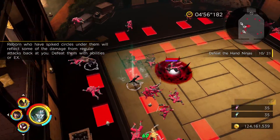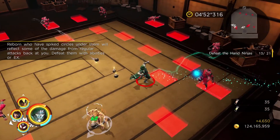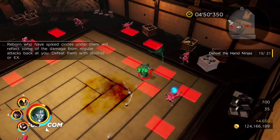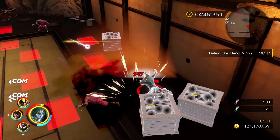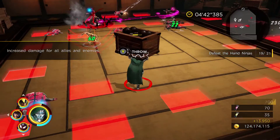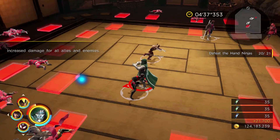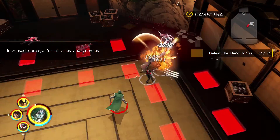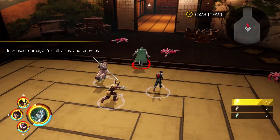There's also an enemy type that causes you to receive damage back when using standard attacks. So you want to make use of your abilities, synergies, and possibly EX attacks to take them out most efficiently. You can also use environmental explosions available in the area where you're encountering these enemies.